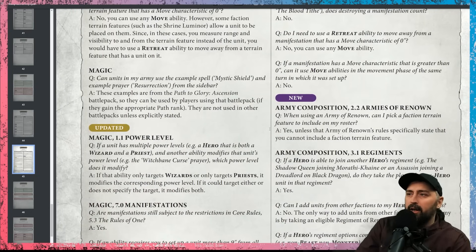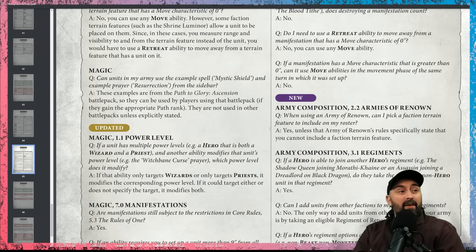The next one is army composition. When using an army of renown, can I pick a faction terrain feature to include in my roster? Yes, unless that army of renown specifically states that you cannot include a faction terrain feature. They forgot to include that clarification because some armies very much need their faction terrain.